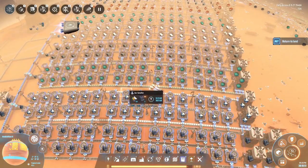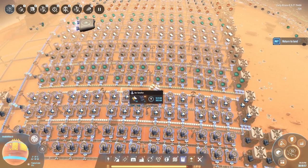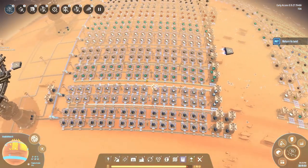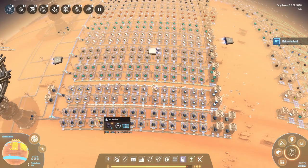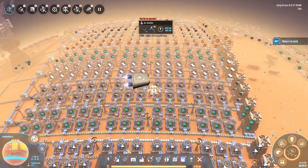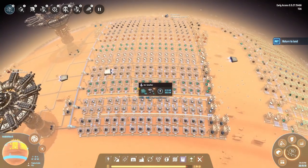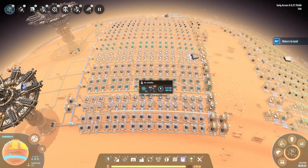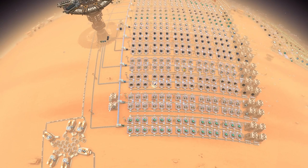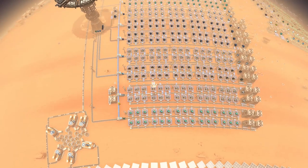Even though a couple of the buildings will start producing already, it's going to be at a trickle speed. There are a couple of different reasons for that. First of all, we haven't actually upgraded the base production facilities for just the base materials, like graphite and steel. We've scaled up so much of our production and we're producing so many different high tier items that we simply need to upgrade our base production as well. Luckily at this point, that is a very straightforward process — all you need to do is copy a couple of the layouts we have already in the top part and just copy them down below, connect the proliferators to it, and you're pretty much good to go.